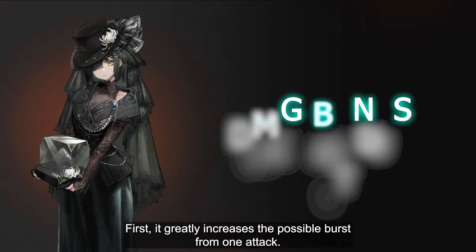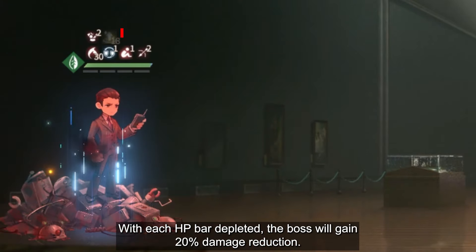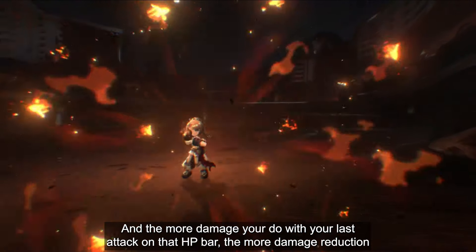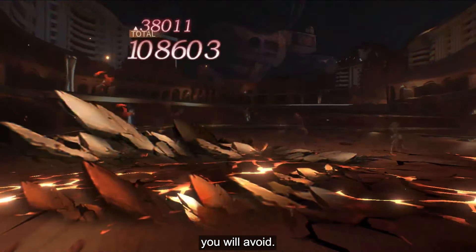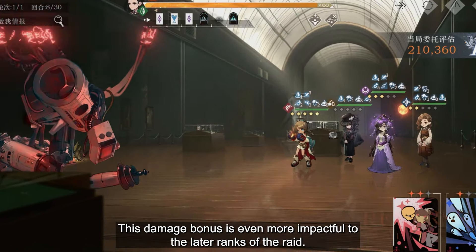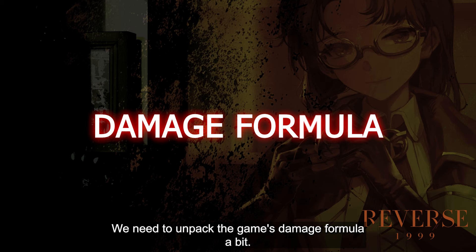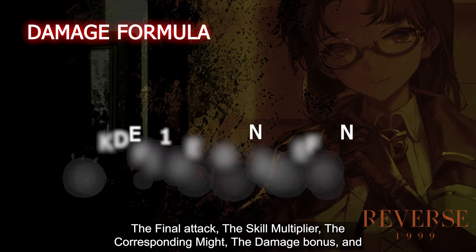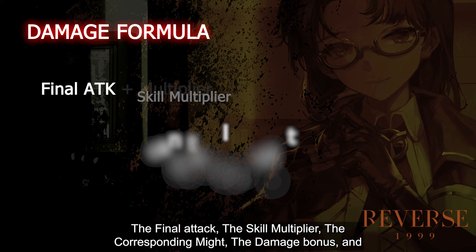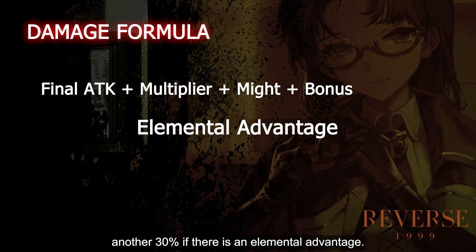This damage bonus does two things. First, it greatly increases the possible burst from one attack. With each HP bar depleted, the boss will gain 20% damage reduction. The more damage you do with your last attack on that HP bar, the more damage reduction you will avoid from the next HP bar. This damage bonus is even more impactful in the later ranks of the raid. To truly understand just how good it is, we need to unpack the game's damage formula a bit. For non-genesis damage in Reverse 1999, there are generally 5 sections of multipliers: the final attack, the skill multiplier, the corresponding might, the damage bonus, and another 30% if there is an elemental advantage.